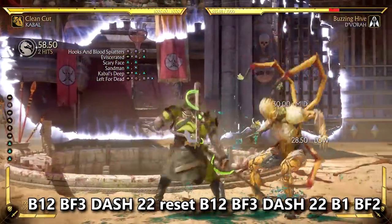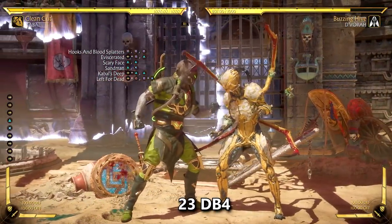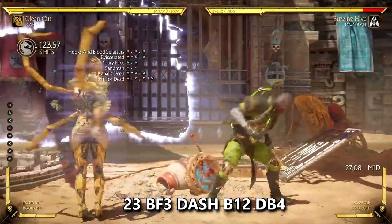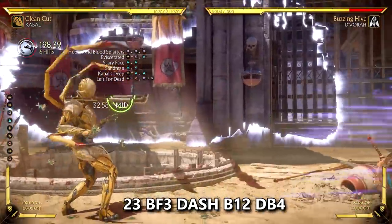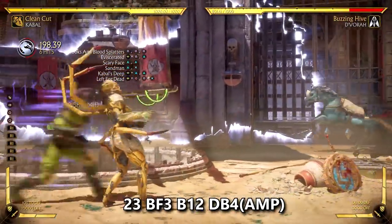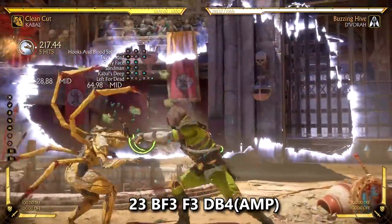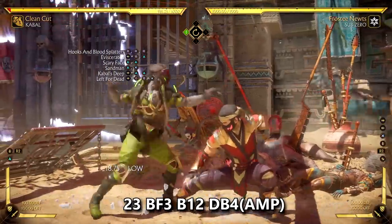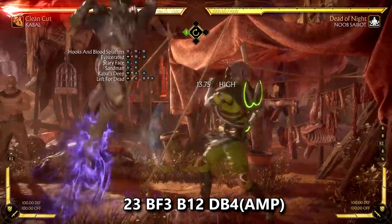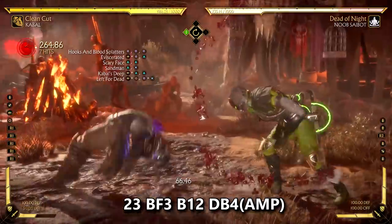Cabal's 2-3 string is a punish string that starts with a high at nine frames. This move scales very well, leading to big damage when used to start combos. 1-1-1 is two frames faster, but 2-3 can make the difference when closing out a round. Even at nine frames, 2-3 can punish a lot and it's Cabal's safest string on block at minus one — meaning if they block it, your down one seven-frame poke can hit them if they try to use any string that's eight frames or more. Use 2-3 to punish really unsafe moves like Sub-Zero's slide or Noob's side box teleport — there are a lot of moves that are more than minus ten on block, meaning you can punish with 2-3 since it's a nine frame move.